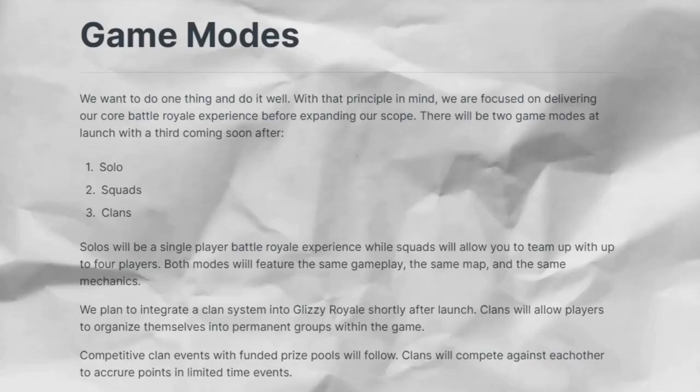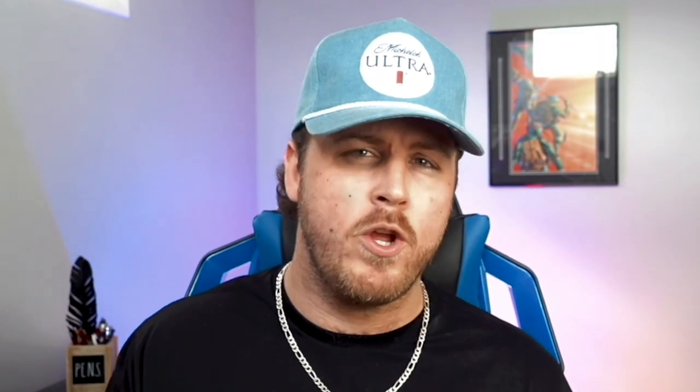During the game there's a force field similar to the storm that shrinks as the game goes on, making it so that you have to battle your opponents — you can't run and hide. They'll have two game modes ready at launch: solos, and squad up where you can squad up with up to four people and battle opponents, with the same map mechanics and gameplay.